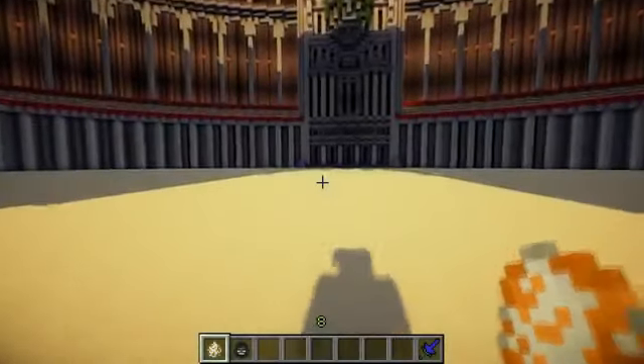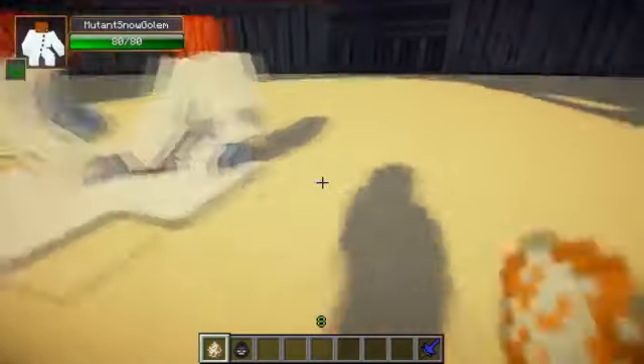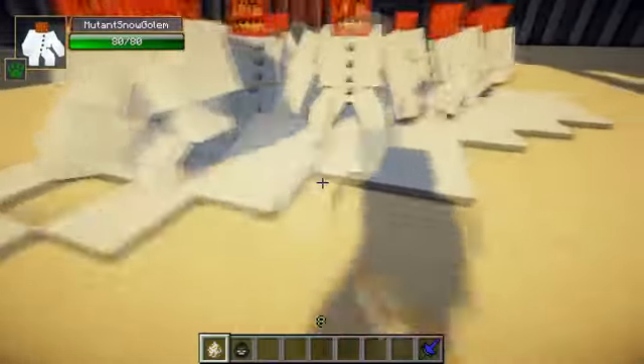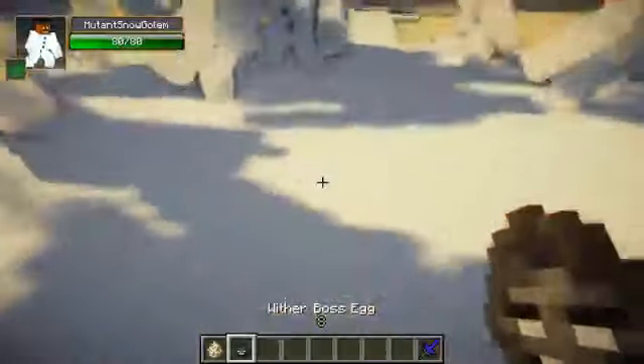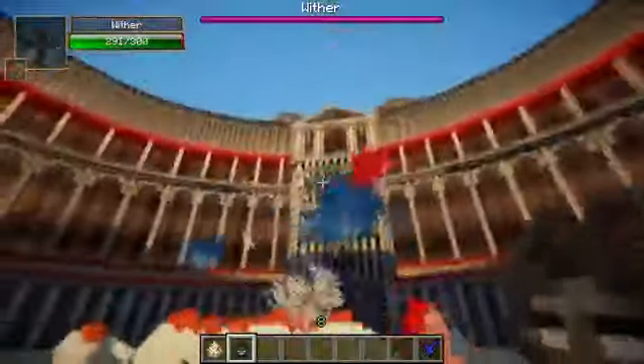So let's get this mob battle started, and now you're going to see what I mean by a lot of mutant snow golems. We're going to spawn 15 mutant snow golems and then 1 Wither. So let's see who's going to win — 15 mutant snow golems or 1 Wither.